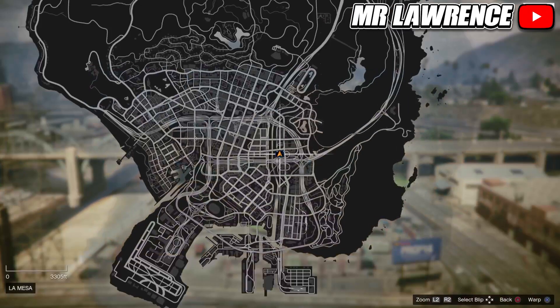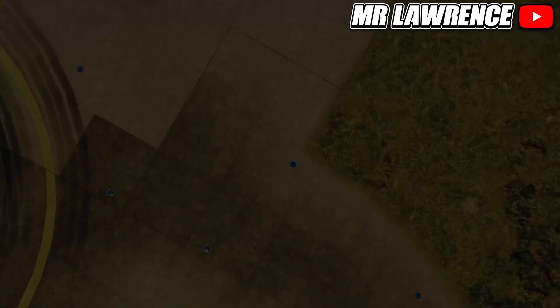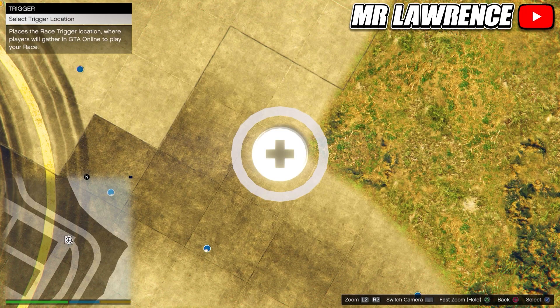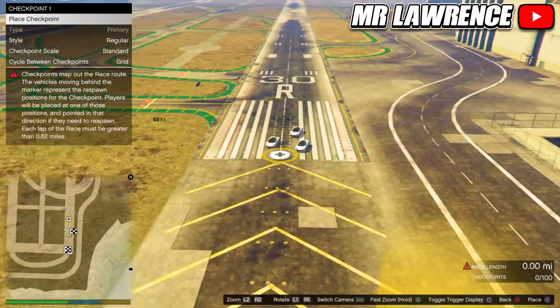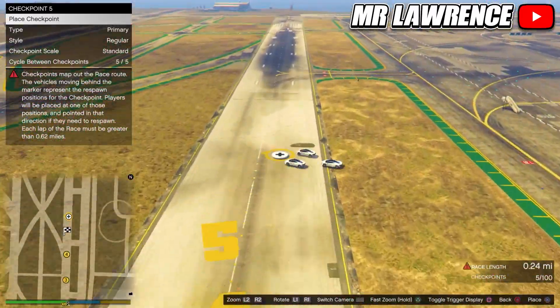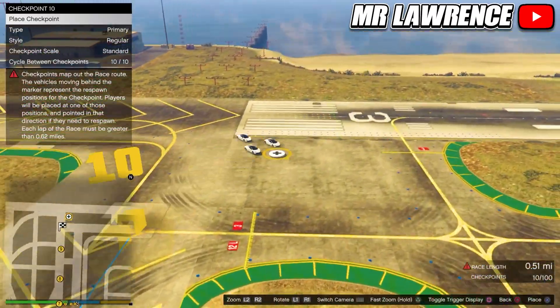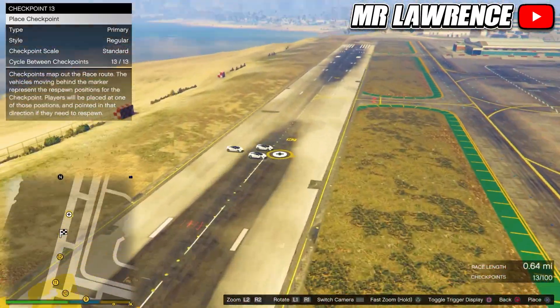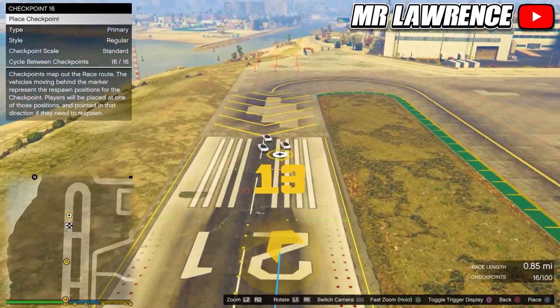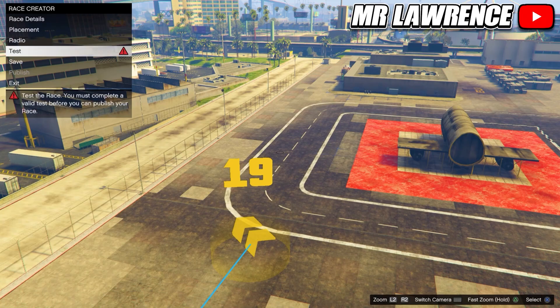Open your pause menu and set a waypoint on the airport — this way you will teleport to the airport. Place down the trigger, take another picture, and now you will need to start placing checkpoints until the race length is at least one mile. From here, just test the race.